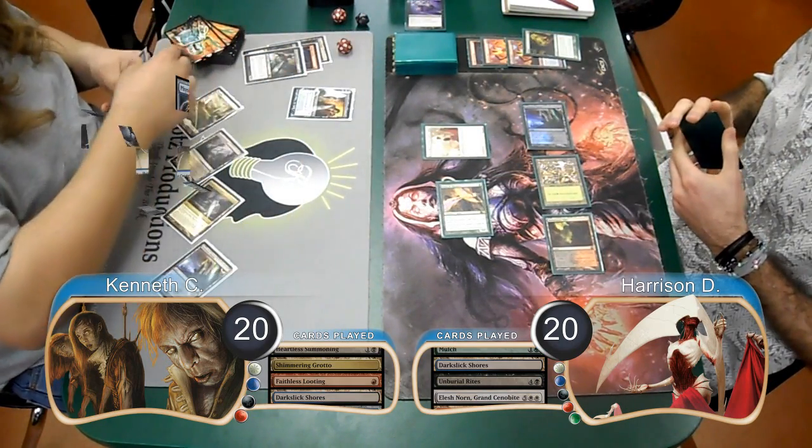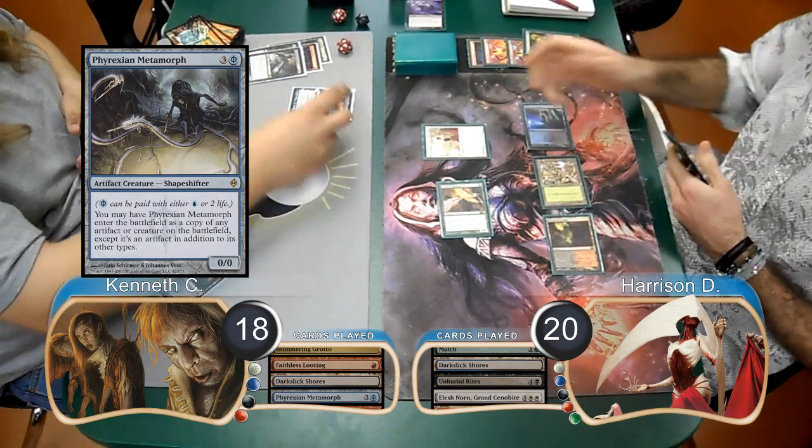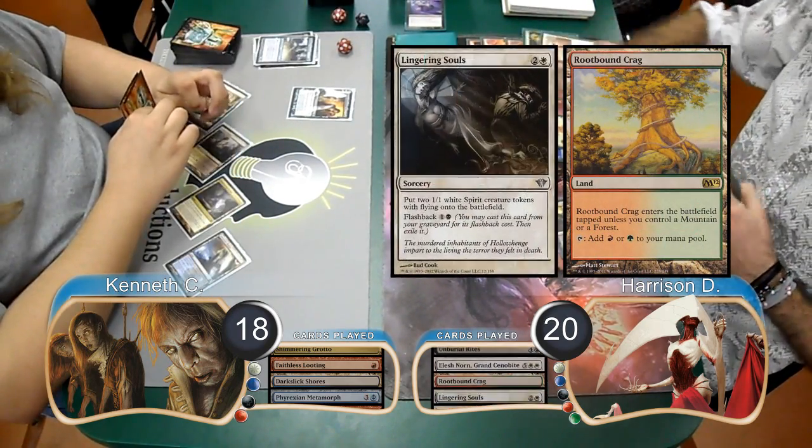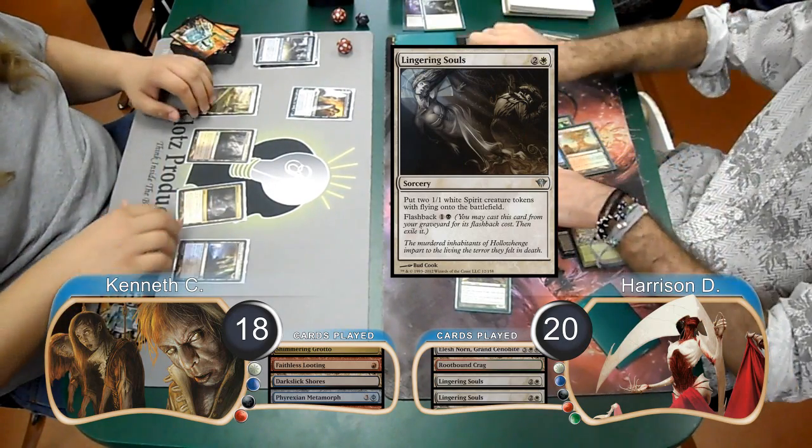Harrison used the Unburial Rites to return his Elesh Norn from the graveyard to play. However, Kenneth went down to 18 to cast a Phyrexian Metamorph and used it to copy the Norn, killing them both. Harrison then laid down a Root-Bound Crag and played a Lingering Souls, flashing it back to get himself 4 Spirit Tokens.